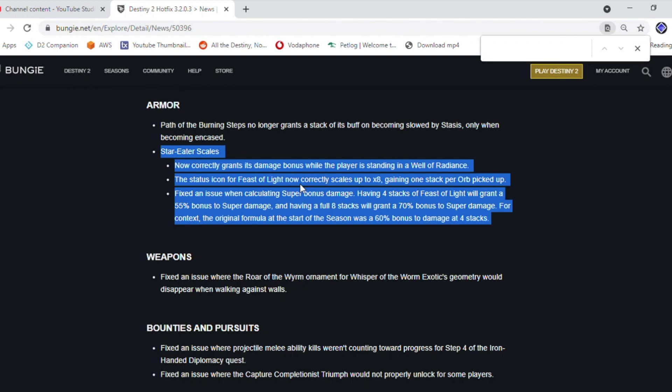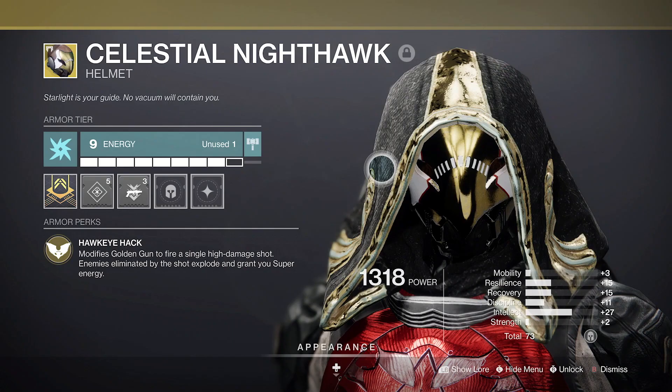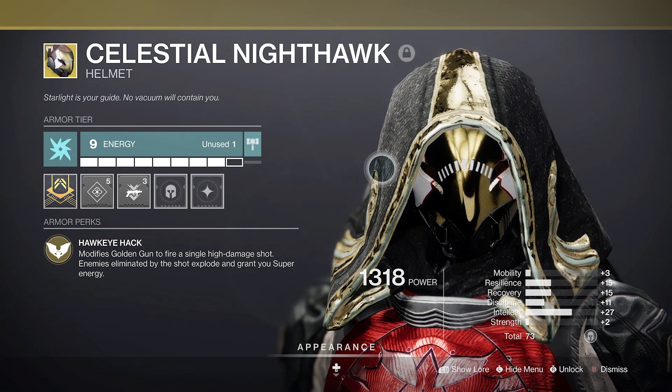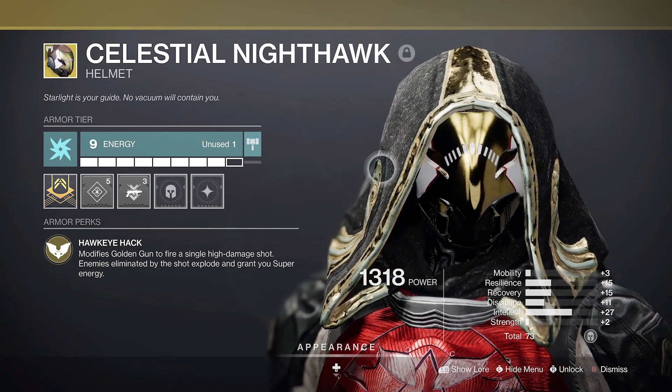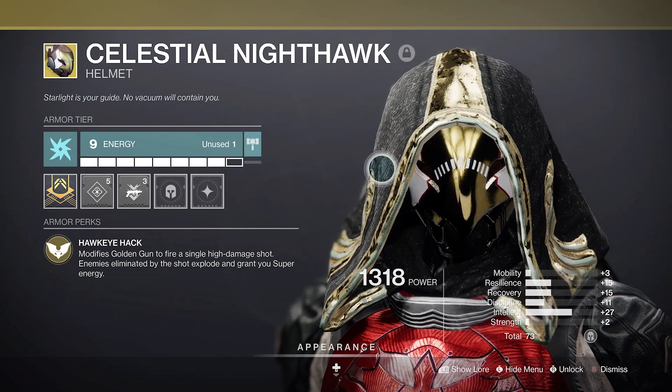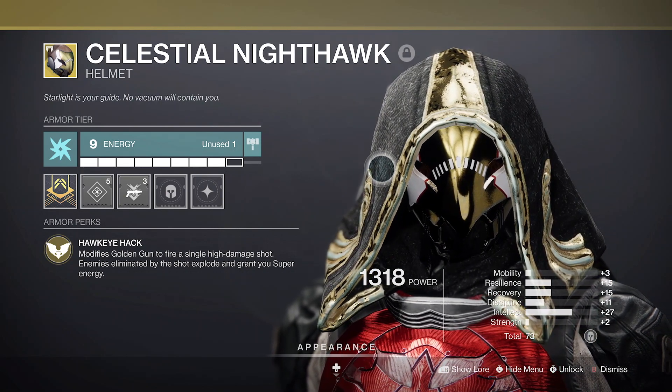They also received a slight nerf — using your super with a 4-stack now grants 55% damage as opposed to 60%. This doesn't really hurt them to be fair, so they are still very strong. And then we obviously have the Eagle Face Exotic Helmet, Celestial Nighthawk, that grants you a single shot of Golden Gun. Paired with Bottom Tree Gunslinger it does the most damage due to the precision damage modifier.